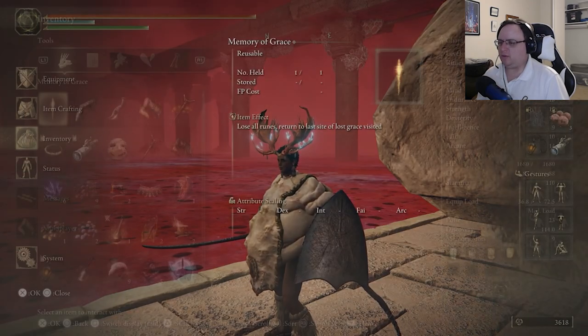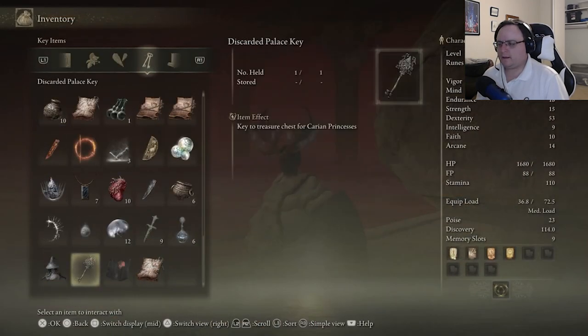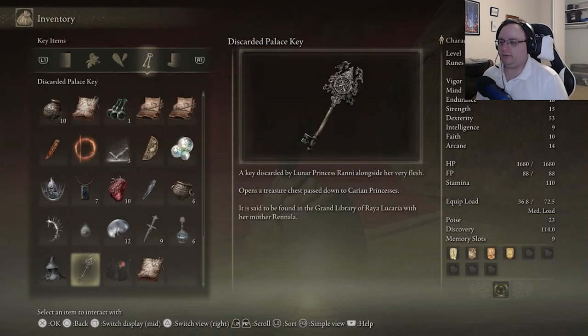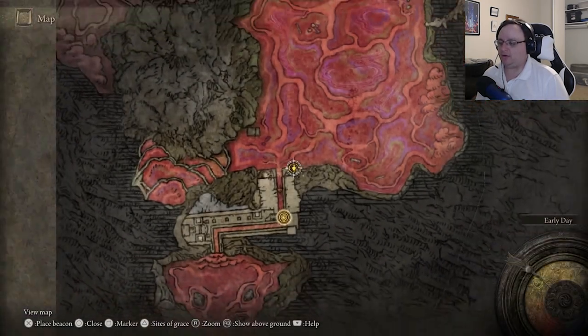We also found a Discarded Palace Key — 'key to a treasure chest for a carrying princess.' Is this — are we finally going to open the treasure chest in Rennala's room? 'A key discarded by Lunar Princess Ranni alongside her very flesh, opens a treasure chest passed down to carrying princesses, said to be found in the grand library of Raya Lucaria with her mother Rennala.' We're doing that right now.